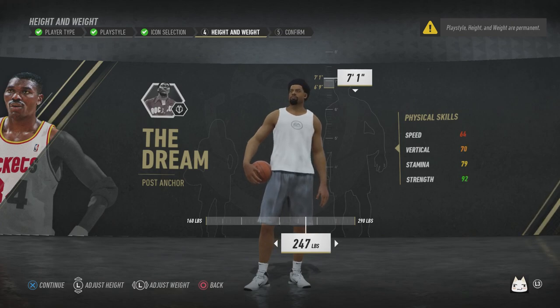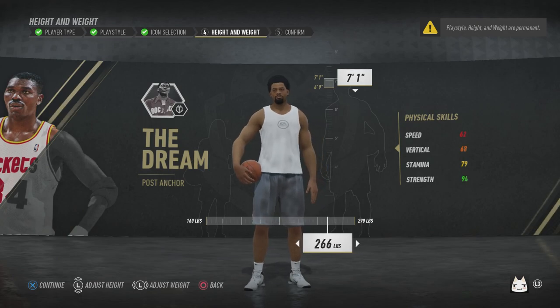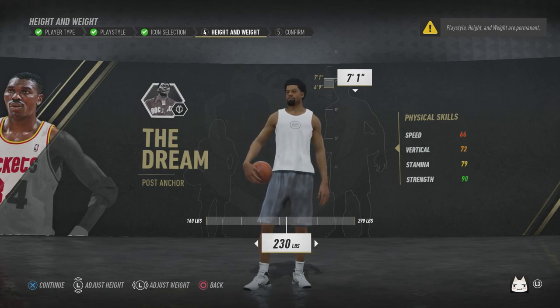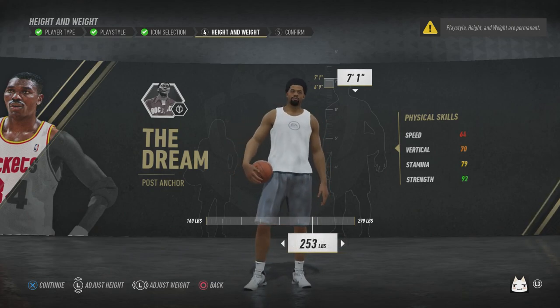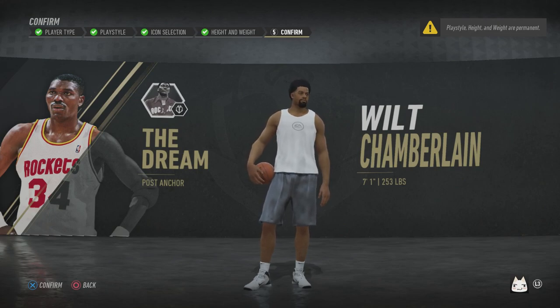I went with 7-foot-1 and was debating between 275 and 250 pounds. My speed was very low at that weight so I didn't want 61 speed, but I don't want to be too weak in terms of strength either. In the end I went with around 250-253. It's just a first build, not gonna be perfect, but I'm trying it out - 7-1, 250 with 64 speed and 92 strength.